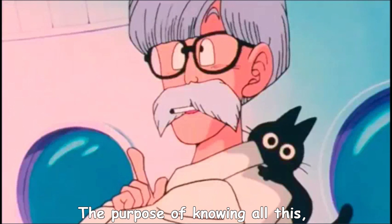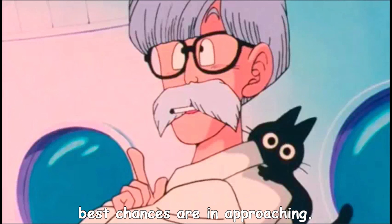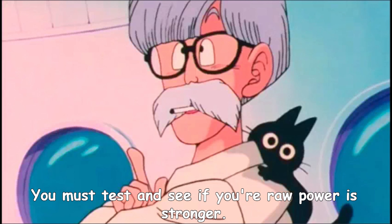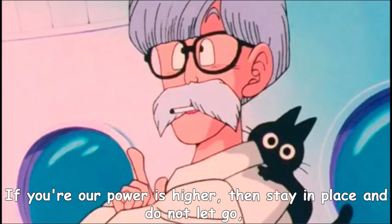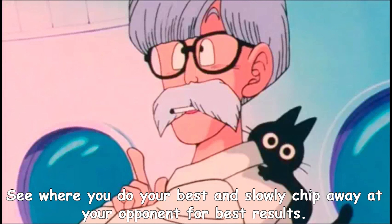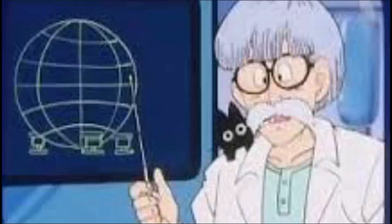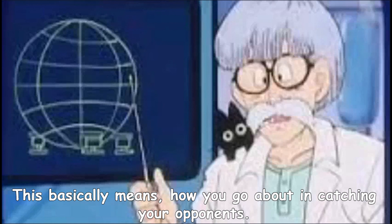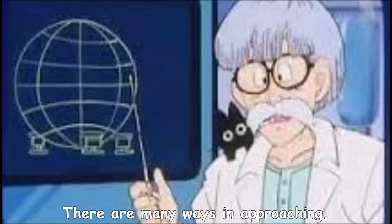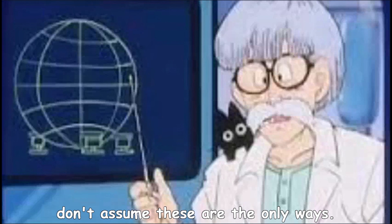The purpose of knowing all this is so you can measure yourself versus your opponent to see where your best chances are in approaching. You must test and see if your raw power is stronger. If your raw power is higher, then stay in place and do not let go — stay in the first bubble. The same applies to the other bubbles. See where you do your best and slowly chip away at your opponent for best results. Now that you understand bubble areas, we can now focus on approaching techniques — how you go about catching your opponents. There are many ways in approaching. I will be showing you the main ways that pros do it, but don't assume these are the only ways.